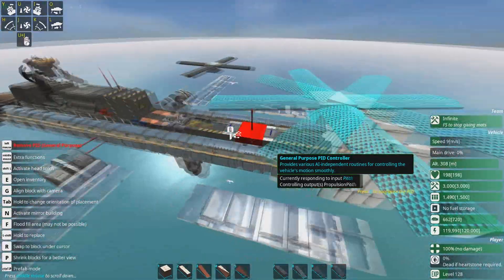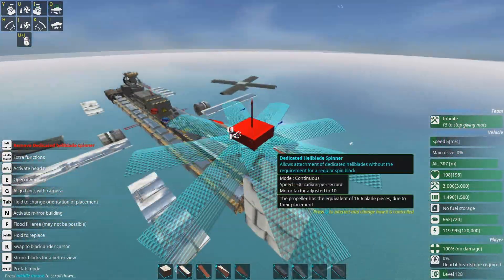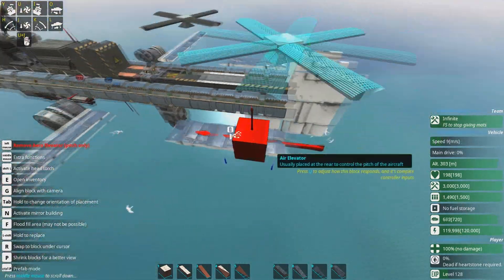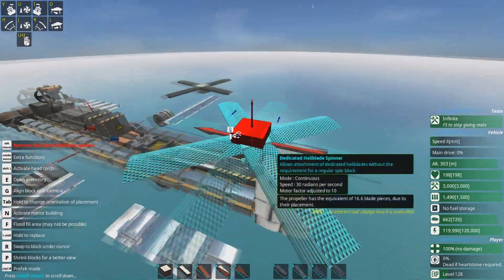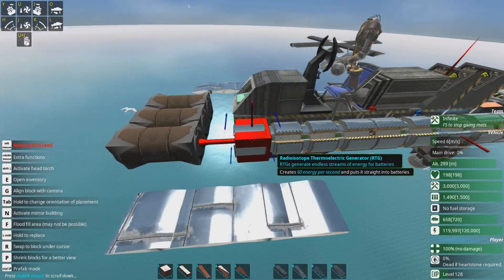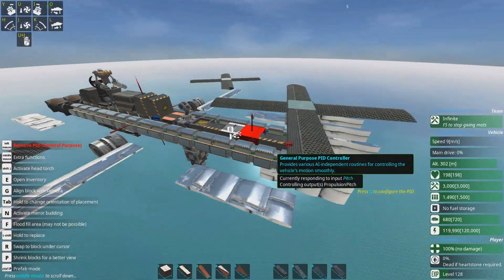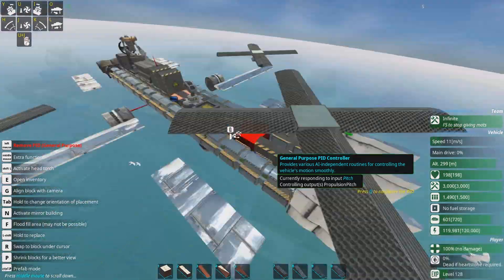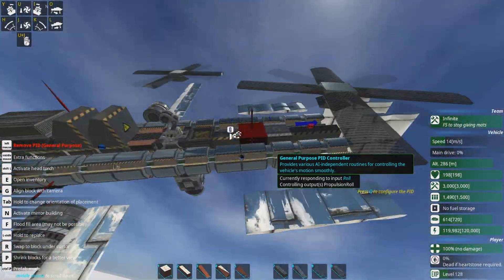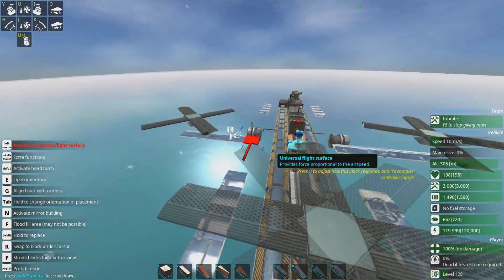There are two PIDs here controlling pitch and roll. This is the pitch spinner at the back controlling pitch, and we've also got these air elevators here which also control pitch. This pitch spinner is honestly doing most of the work, so you probably don't even need the elevators. This thing is RTG powered, because whenever I make test craft like these I just use RTGs — plonk down some batteries, plonk down some RTGs, and you're already going. And these universal flight surfaces are controlling the roll.